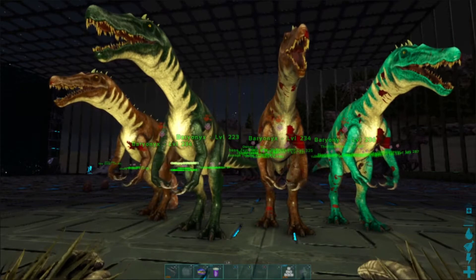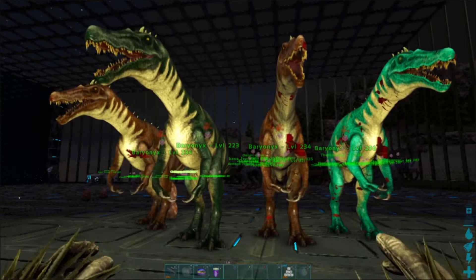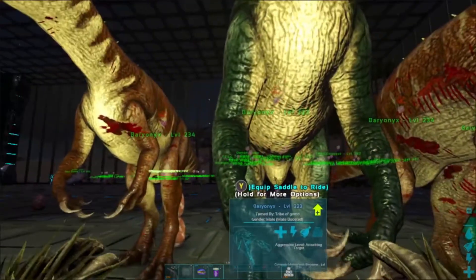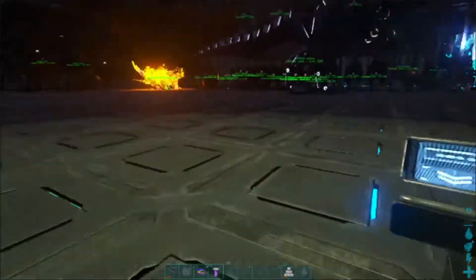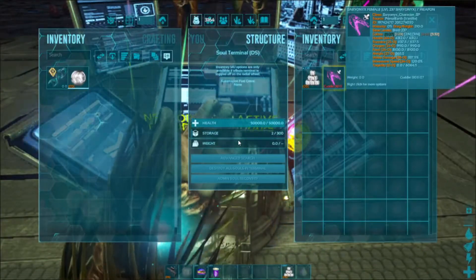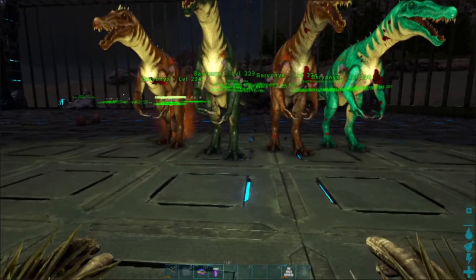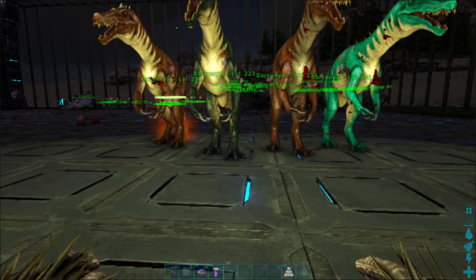As you can see, I put out the other two, so now we've got three times the amount of eggs. They're all the same health and damage, except for the male — the male doesn't have the damage. As soon as we get a male with the same health and damage, we'll replace that male. This way everything will be equal and it'll be easier to get our mutations. We won't get the oddball with the lower damage.